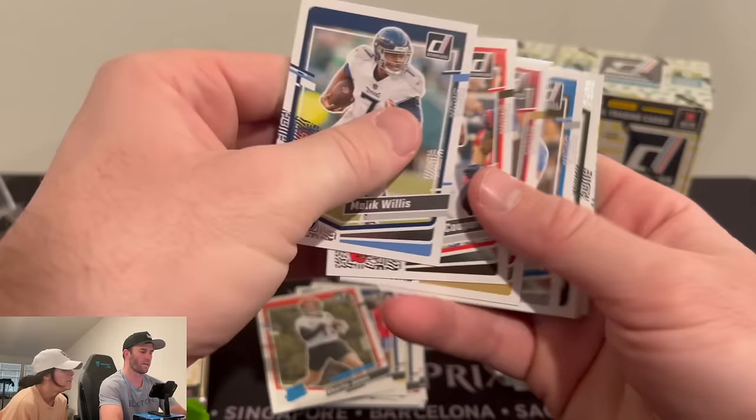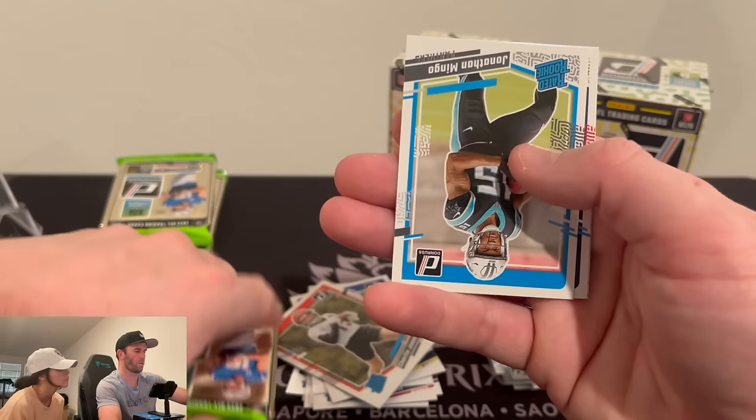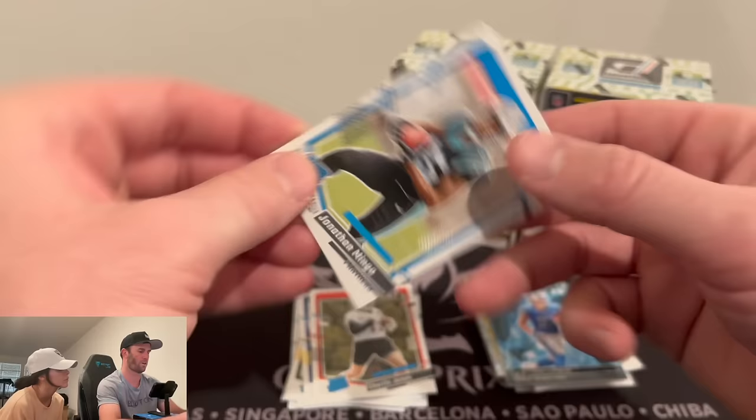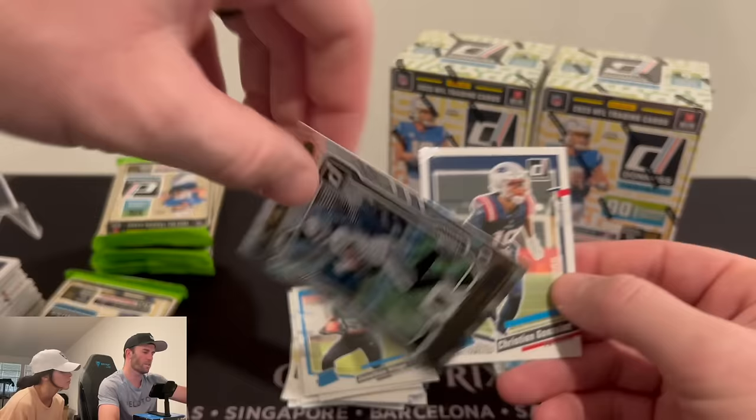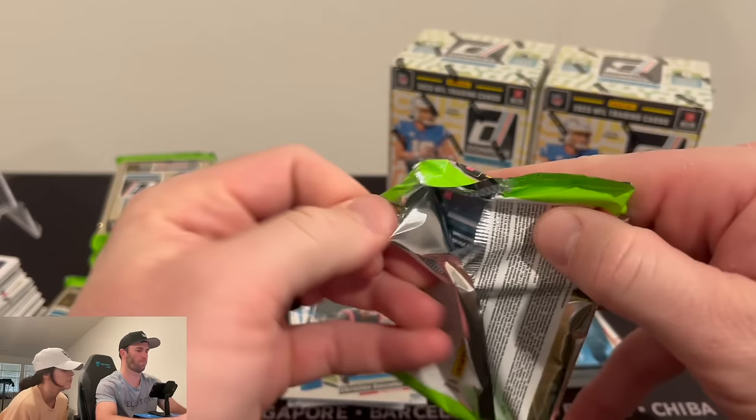Malik Willis — Liberty alum. Khalil Mack, DK Metcalf, Singletary, Jefferson. Our first rookie in this pack is going to be Jonathan Mingo. Jonathan Mingo. And our next rookie is Christian Gonzalez. And on the Elite Series, we have a Davante Adams — that is a cool card. I like that card.